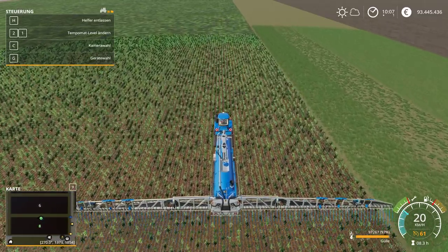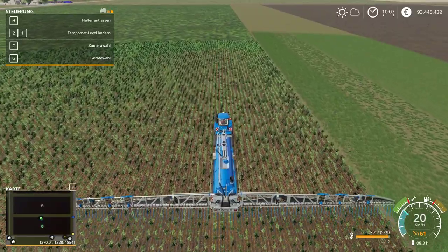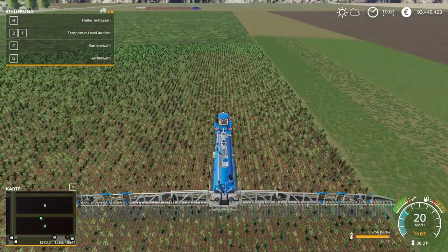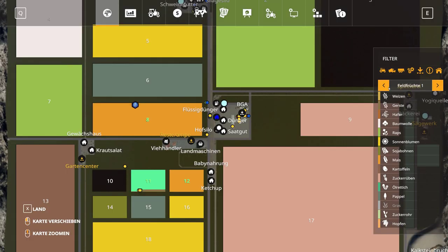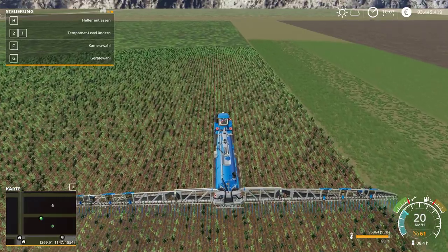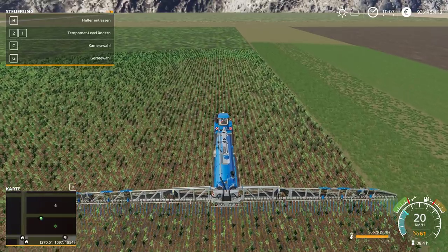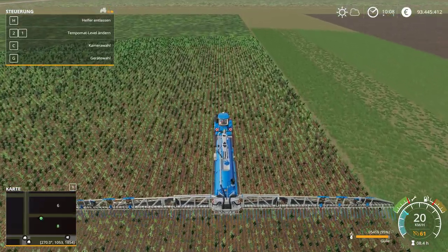The working width is slightly increased from 36 to 40 meters. The reason is that when the sprayer turns around at the end of the field, there can be a small uncovered spot shown in light blue. Always when it turns and starts back, it might not cover the whole area, so having the working width a little wider ensures the field is covered completely.